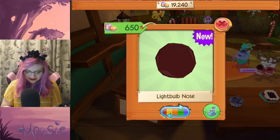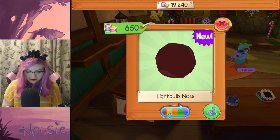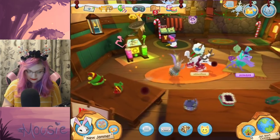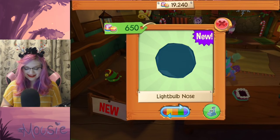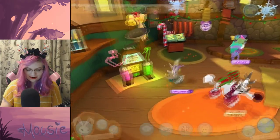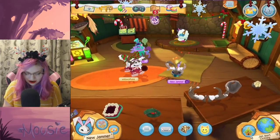Oh, I love all these little details — I love the little nose! What color can we get on the nose? Oh wow! What color would go best? Let's see here. Blue, I think, would be really cute. Look at our little nose! Oh my gosh, that is so cute! We have the holiday spirit.